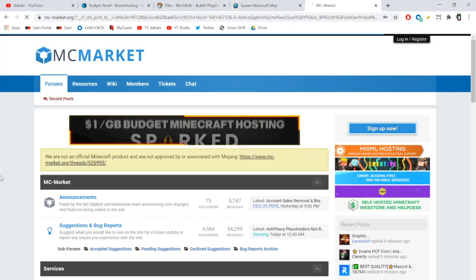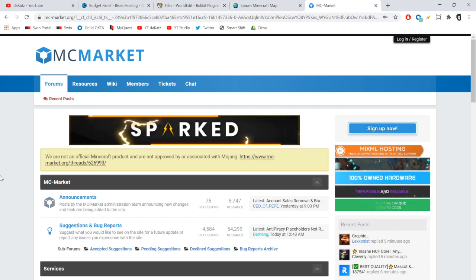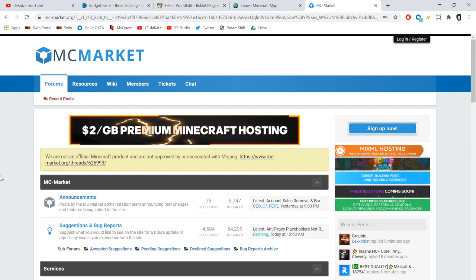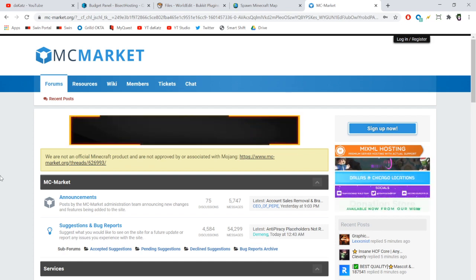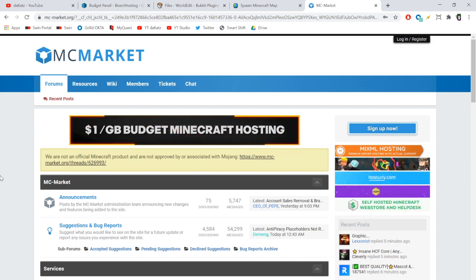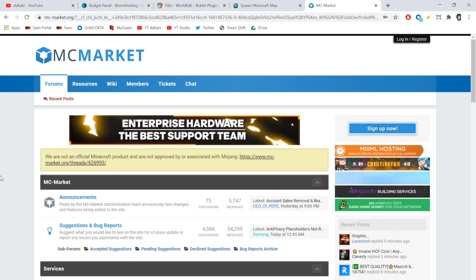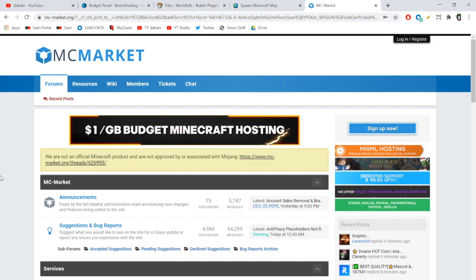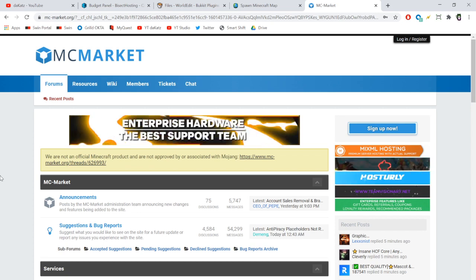A really great tool for Minecraft server owners is MCMarket.org. This is a place where you can buy already-made Minecraft servers, sell your server, buy templates, and buy maps. It's all pretty premium — for server owners willing to spend a little money. It also has advertising, staff hiring, and builder listings. This is probably the premium place for Minecraft server owners.